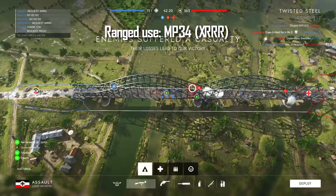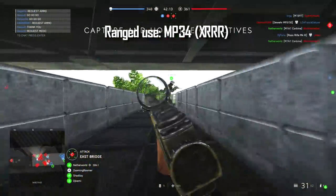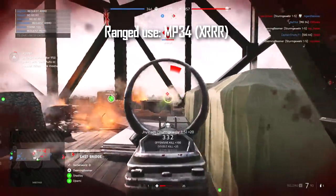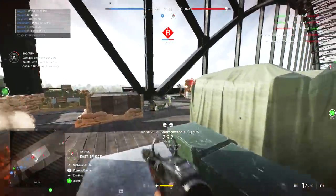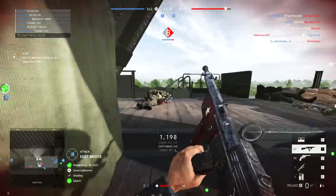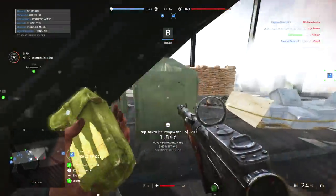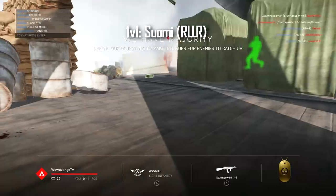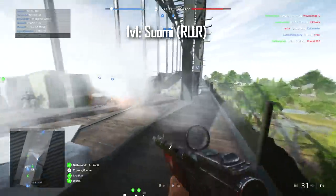Starting with the Medic class, we have the MP34. I would recommend going for any of the first specialisations and then sticking to the right-hand side, which makes the weapon really nice for ranged use. The MP34 is a solid pick for anyone who just wants an SMG that can perform at slightly more than immediate close-quarters engagement range. Next up we have a couple of choices with the Suomi. In my opinion it's one of the best weapons in the game, as it can be either a really good 1v1 weapon or just an all-round SMG that can pack a punch.